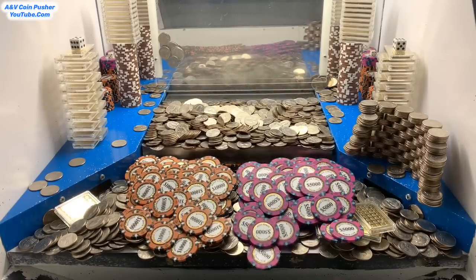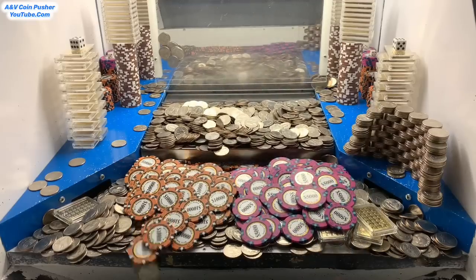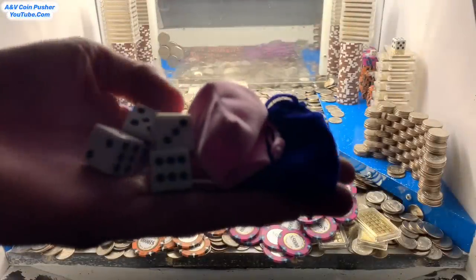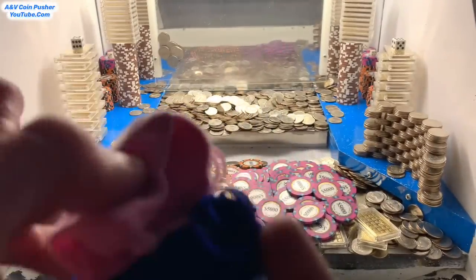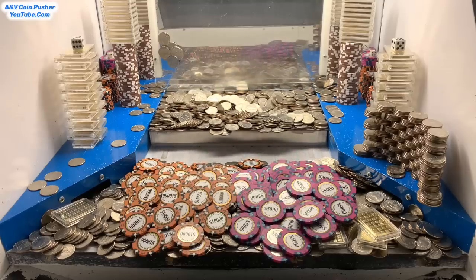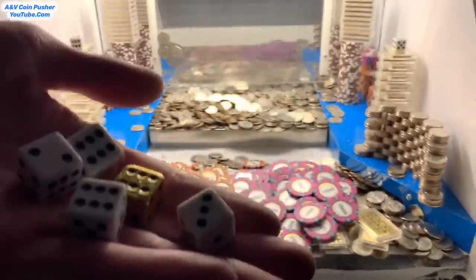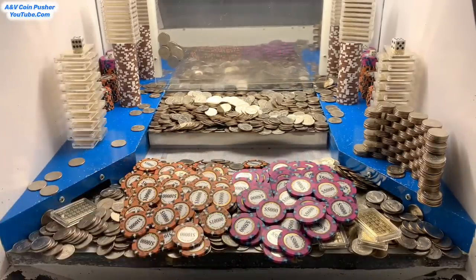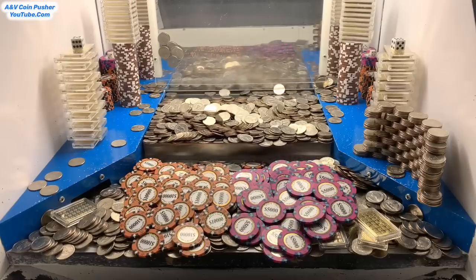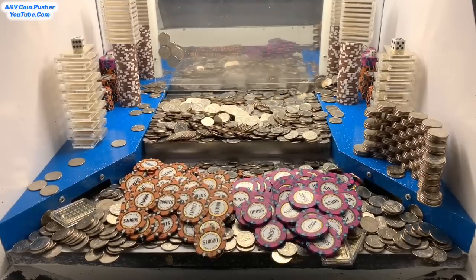Let me go see what I've won real quick and we'll get right back to pushing. Alrighty, I'm back. We got two mystery bags and five dice on that previous round. I'm pretty sure these mystery bags were hidden inside those towers of chips back there on the pusher. I will open up those mystery bags after we win all those remaining chips and gold. So we've won five dice — the white dice multiply our winnings, and the gold dice multiply our gold. This has been a brilliant game so far. Got a truckload of chips — five and ten thousand dollar chips.